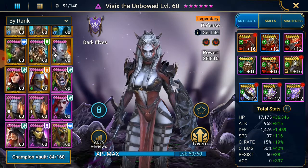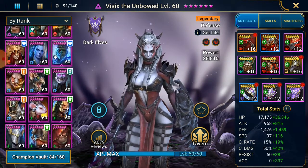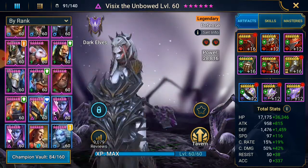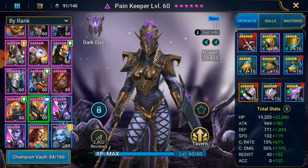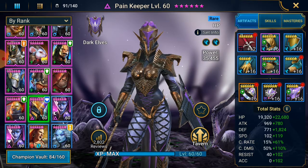We also have Pain Keeper — she's basically a clan boss champion and she's there for that vital heal on her A2. She helps reduce ability cooldowns by about one turn, which is nice, and she boosts turn meter. Solid champion for clan boss: 42k HP, 2.5k defense, 221 speed.